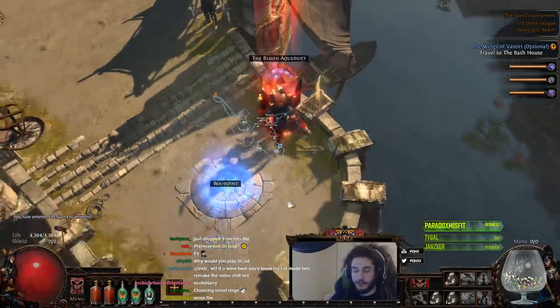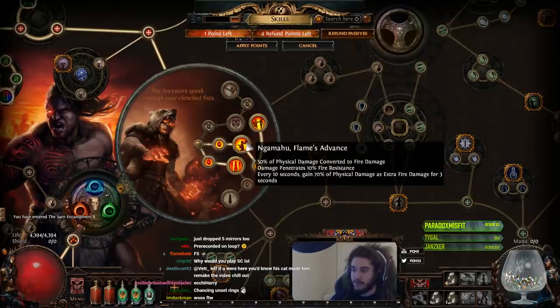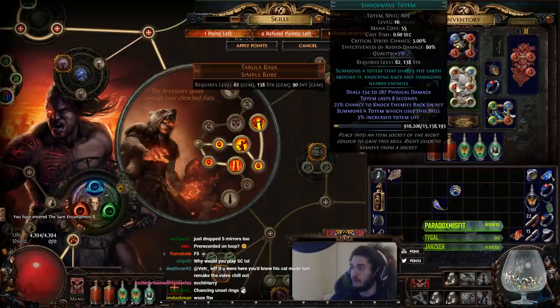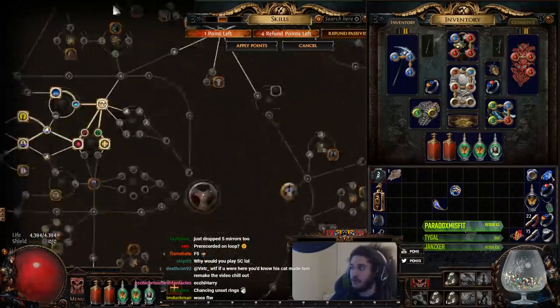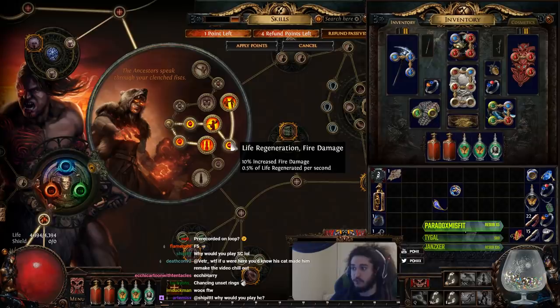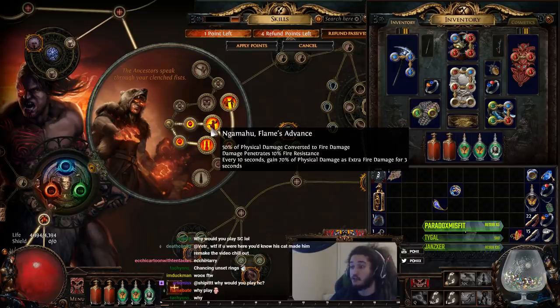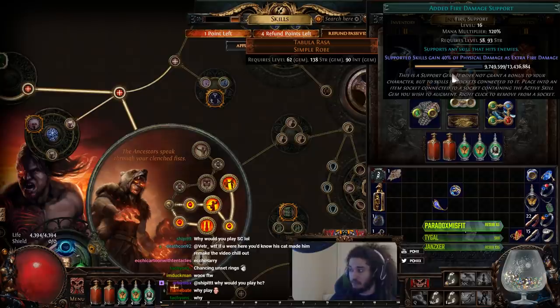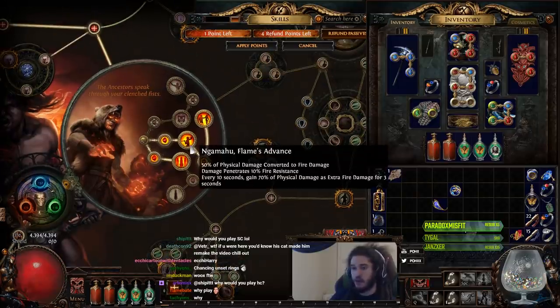Let me talk about the character. As a Chieftain we get some really cool things. The first is 50% of physical is converted to fire. You take Shockwave Totem, convert 50% of its physical to fire, and with Avatar of Fire we now have 100% conversion. This means all fire effects are insane — we benefit 100% from fire damage, physical damage because it's converted, and fire penetration. Also, every 10 seconds we get 70% of our physical as extra fire damage, which is a great burst for boss fights.